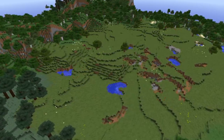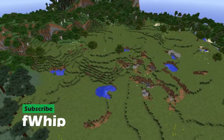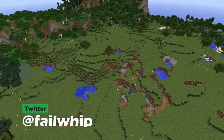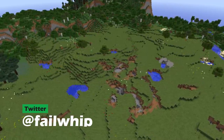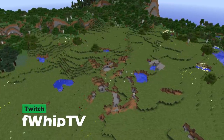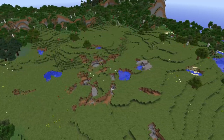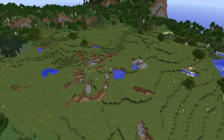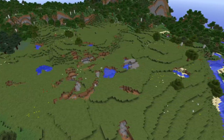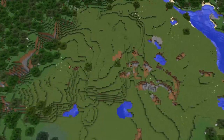With Minecraft 1.14 just around the corner, I thought it'd be a great idea to look at how we can take these amazing biomes within the game and create an even more amazing village atmosphere. We have these awesome new villages being added, completely retrofitted and transformed, but I think we can go one step further and break away from that little plus-line shape that appears in every single village design.